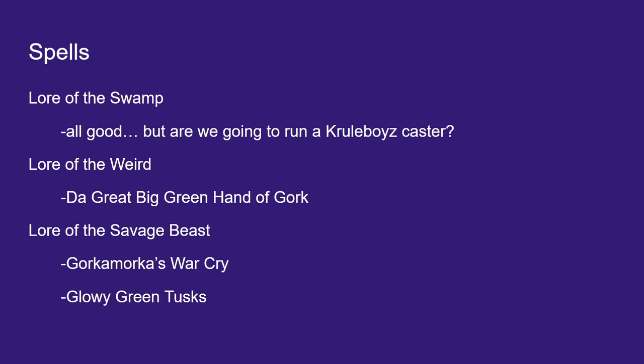Swamp Call of Shamans are pretty good too — if you want to lean more heavily into the Bolt Boys, stick him next to them with plus 1 to cast. For Lore of the Weird (the Iron Jaws spell lore), the Great Big Green Hand of Gork is your auto-pick every time — no contest. You're probably going to take it on every Iron Jaws wizard you're running, because it's that strong.